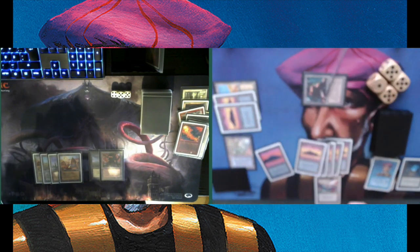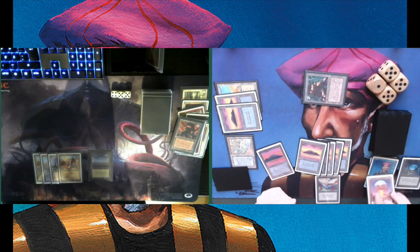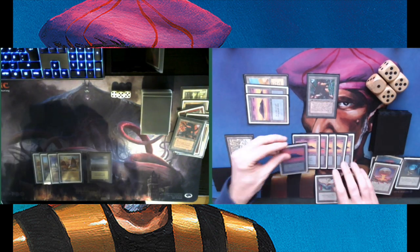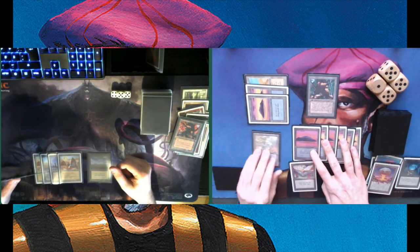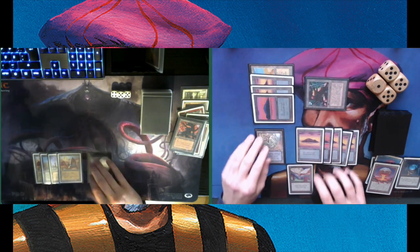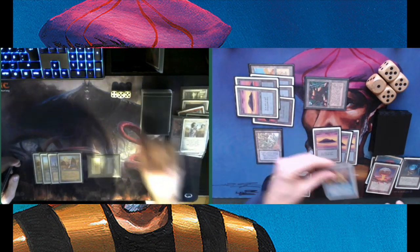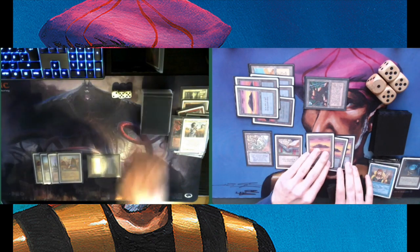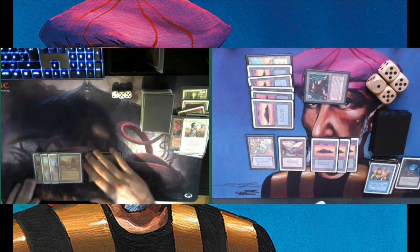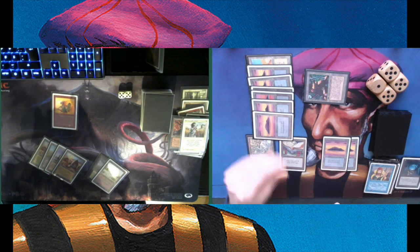There we go with the flip — it landed on my deck in a weird way, but it hit the Factory. Factory's gone. I did it on my end step. There's a Counterspell over his Swords to Plowshares — I'm able to deal two damage to Chris. He's on 12 already because of those Cities of Brass, now going to 10.